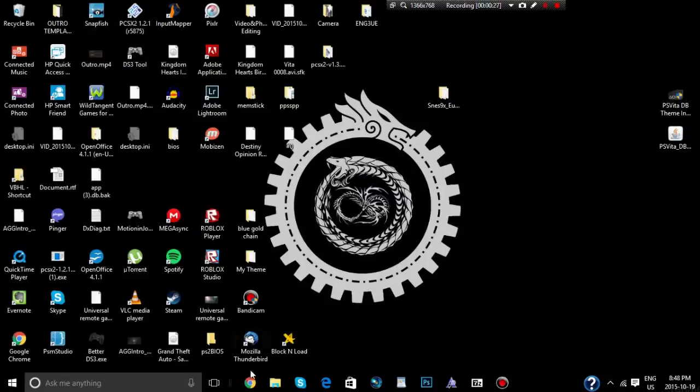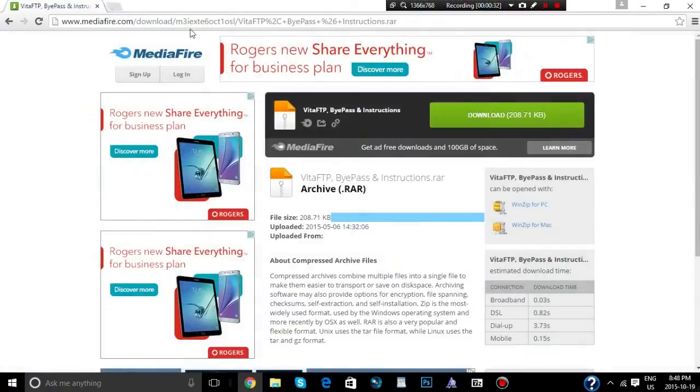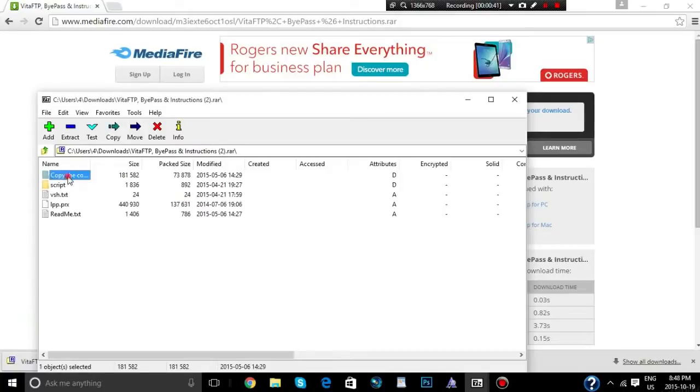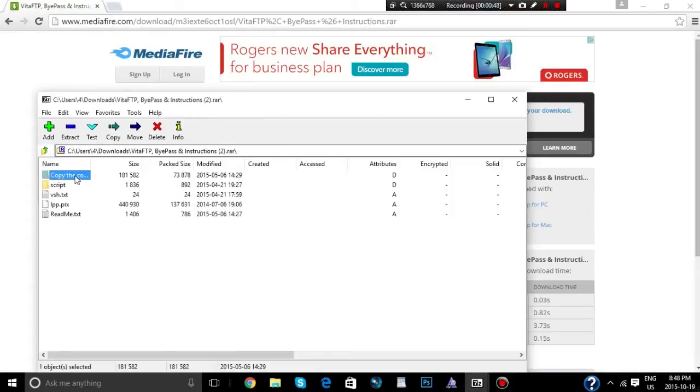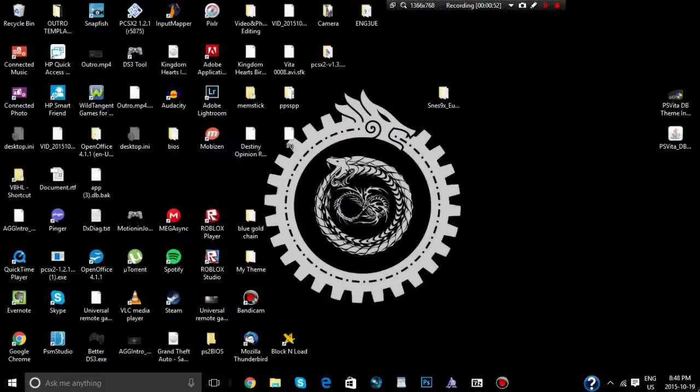Now the first thing we need to do is download Vita FTP. I left the link in the description, so go ahead and download that. We only need one file — grab the recovery file out of the archive and drag that out.